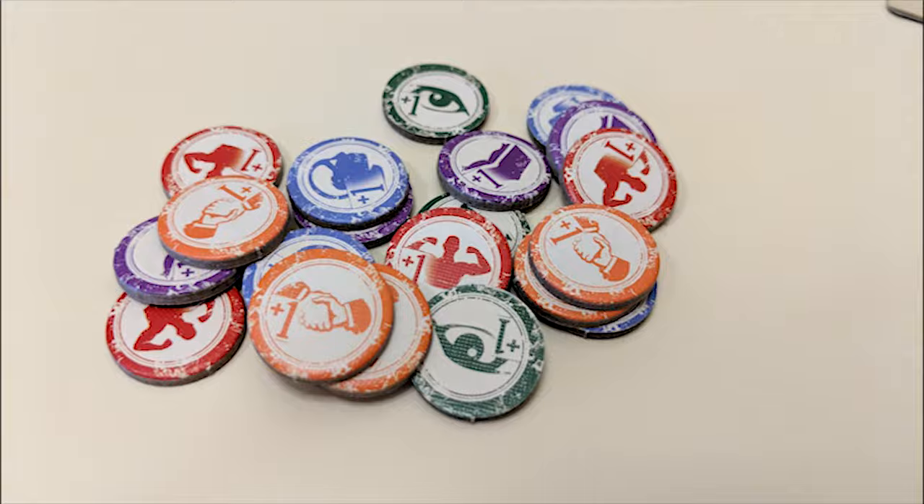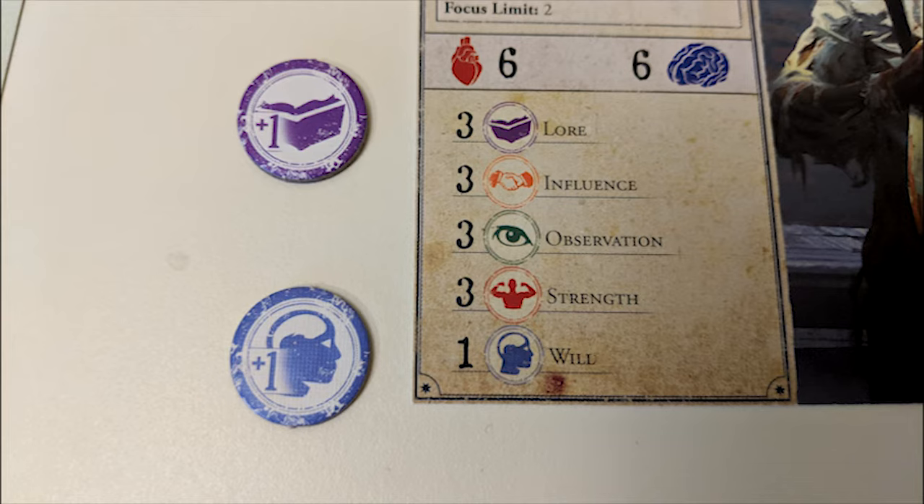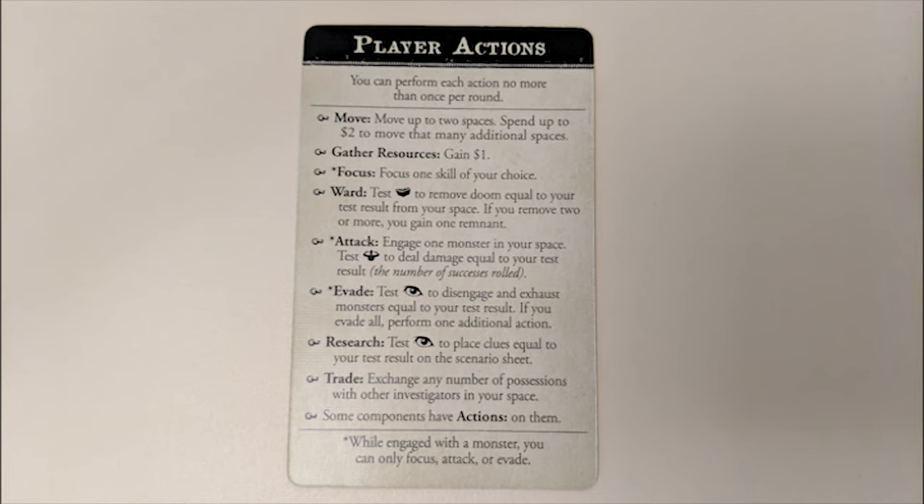Each character has the same set of five skills, each one with a different number value, which are important for performing skill checks. Each focus token increases the value of a skill by one. You can't have more than one focus token per skill, and you also can't have more focus tokens than your character's focus limit number.